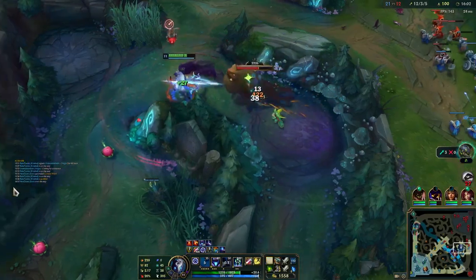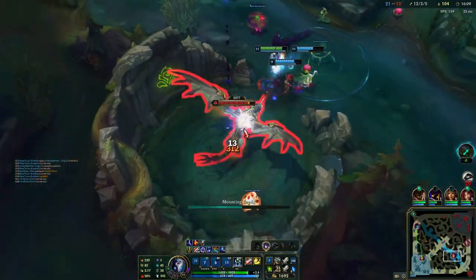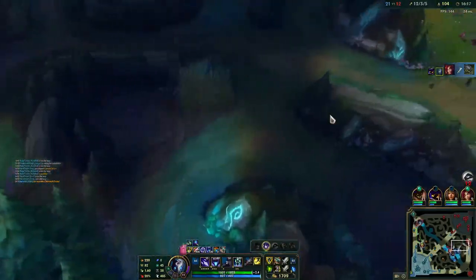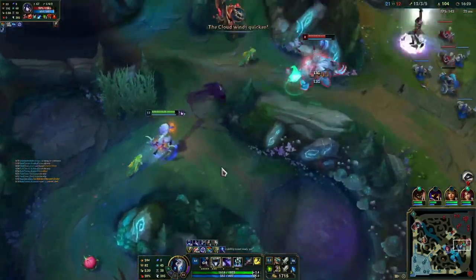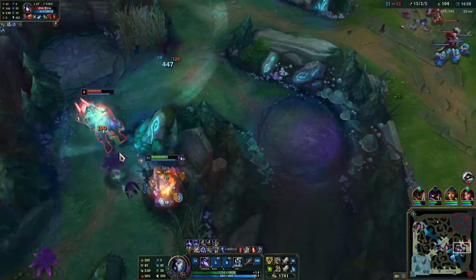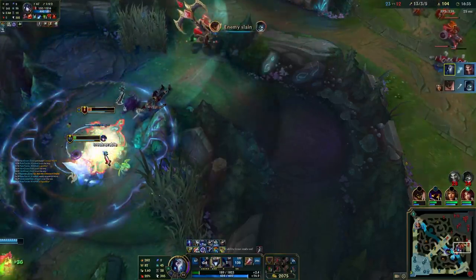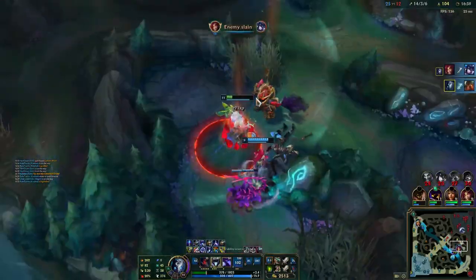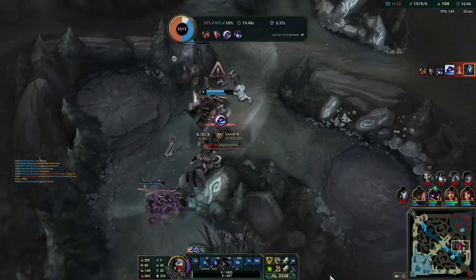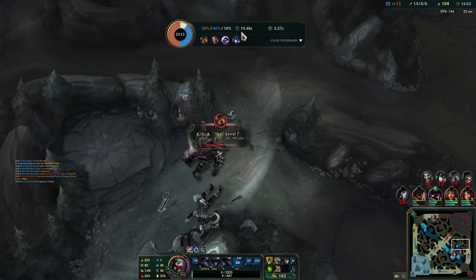Going to the drag in a sec - quickly yoink this camp on the way down so they can't do anything. Shift F2 mark the pig. Grab that, going to run back. There's the Naut - they have some ults here. Dropping that over there. Beautiful. Okay, going to start dodging some of this - oh my god, I'm dead. My bad guys, my bad. Black Cleaver here because they're pretty tanky.